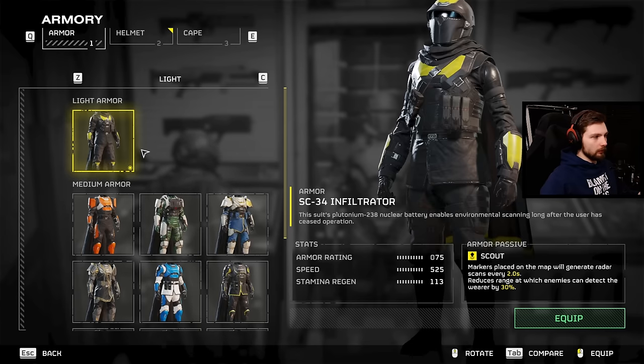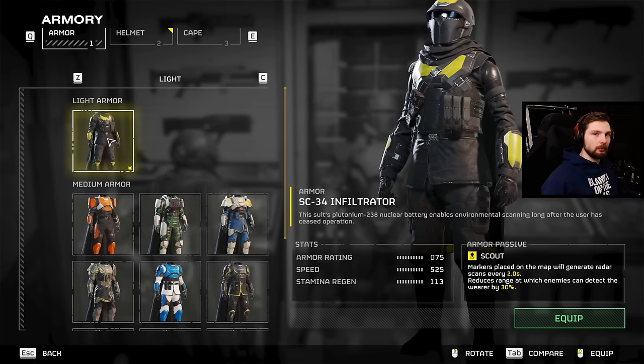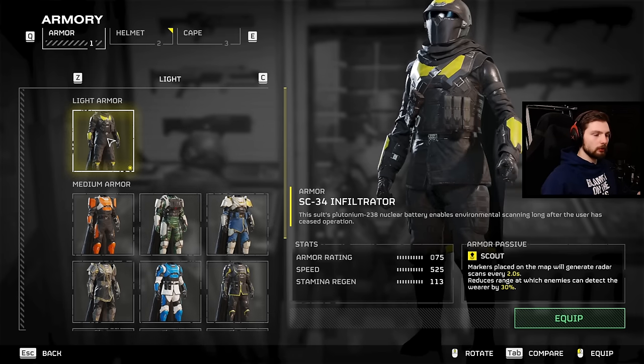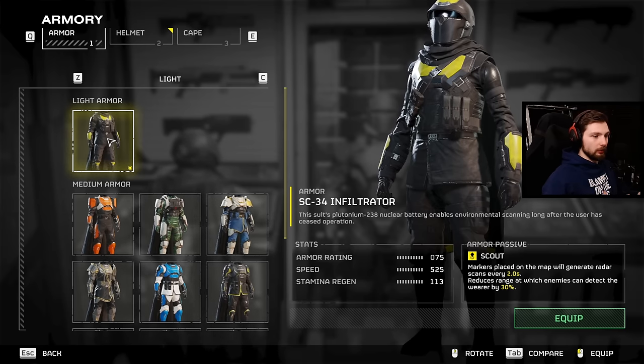First off we're going to start with the armor. I went for light armor this time. I've heard from several people that stamina is basically the only thing that matters in this game for the harder difficulties. So this provides higher stamina regeneration and also helps with the radar, which is pretty nice to know where your enemies are going to be.